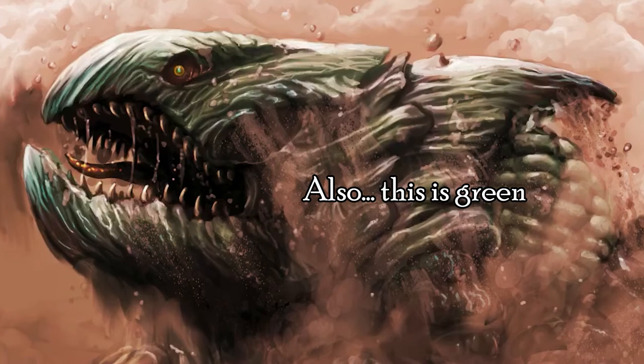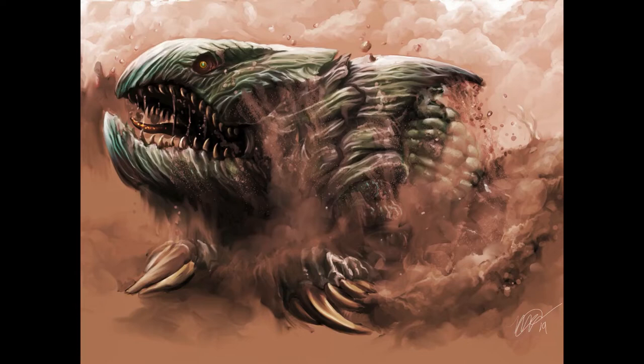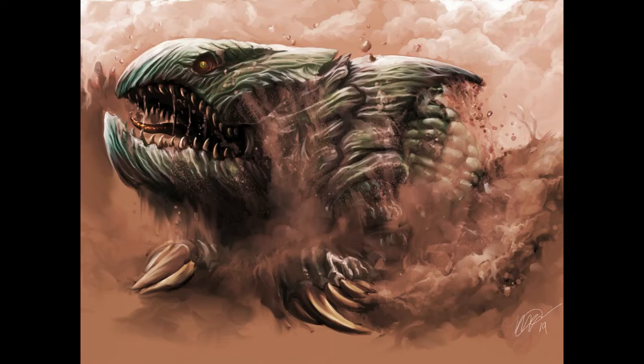I made the decision fairly early on that I wanted him popping out of the ground. My favorite part about the boulette is that you can be walking through a beautiful forest when — bam — land shark, just out of nowhere. Sometimes you can see his little fin sticking out of the ground. I love it. Once I got the little pebbles and the dust and the dirt in there, I was pretty pleased.